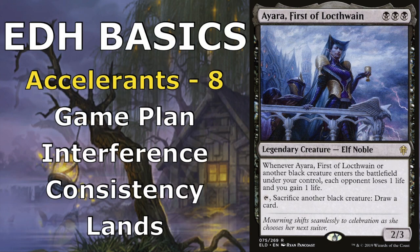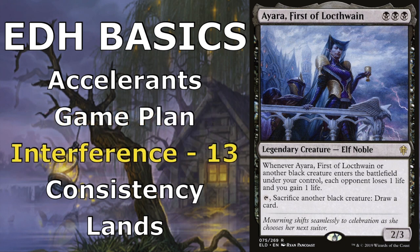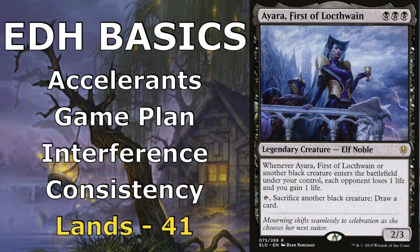As always we're going to talk about the accelerants in the deck — the cards that get us access to extra mana and help us get into our game plan early. Then we'll talk about the cards specific to our game plan and how we're going to get those value engines going. We'll talk about cards that interfere with our opponent's game plan, cards that provide consistency, and lastly the lands that allow us to play the spells in our deck.